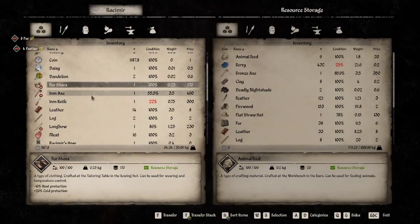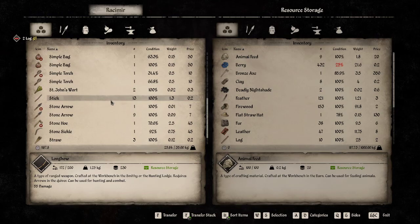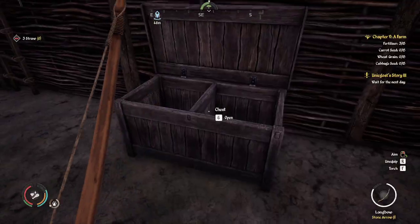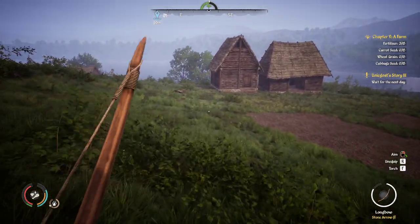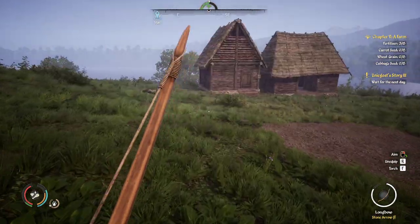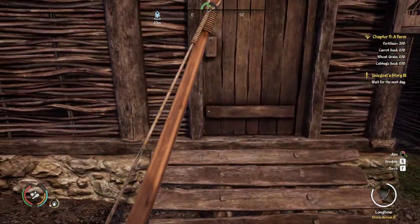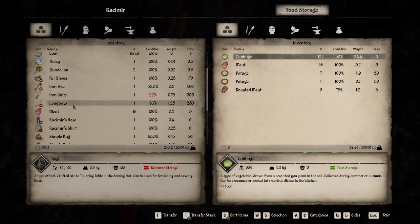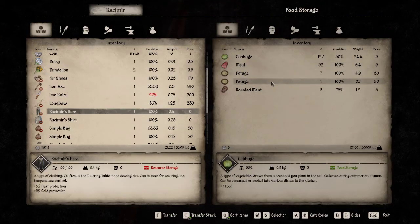So feathers in here, fur in here, leather in here, logs in here, meat will go down yonder. Straw, straw. I wish it would recover your stamina when you're in a storage box — like when I come in here tinkering around, I wish your stamina would restore. So we have 122 cabbages and 32 meat.